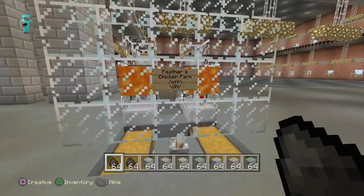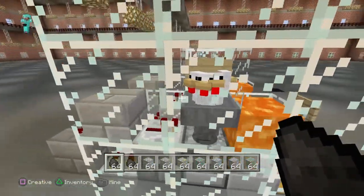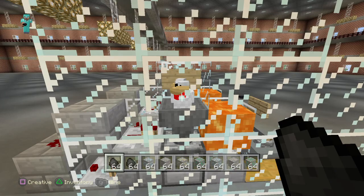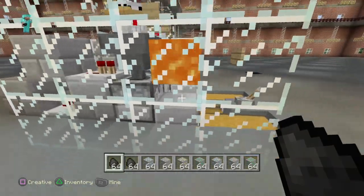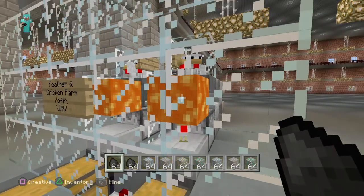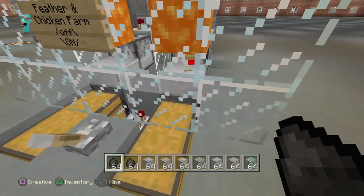Over here we've got a feathering chicken farm. We've got four in there for now to test out the system and see what's most effective. They spawn the eggs, eggs go into the dispenser, dispenser pumps them out as little baby chickens. As soon as a baby chicken grows up, its head will stick further into the lava and it'll start to die, getting sucked up by the hopper — because that's a half slab.